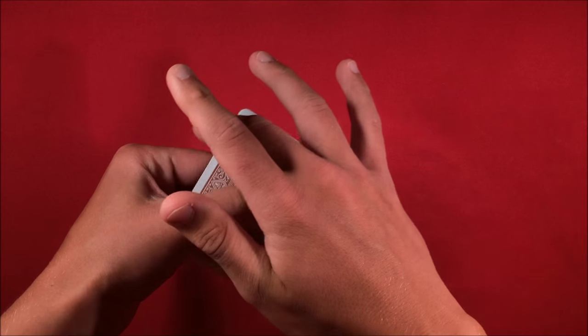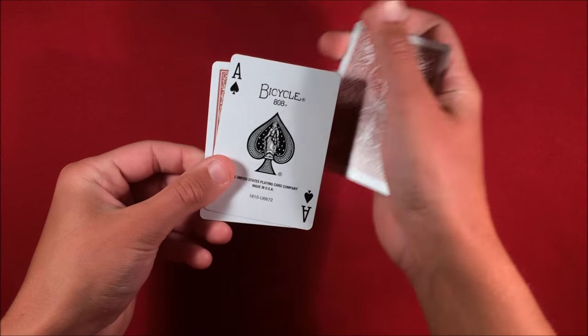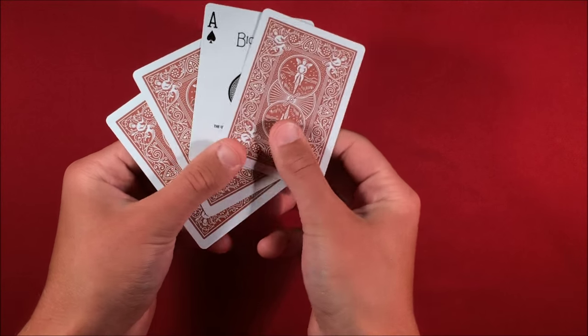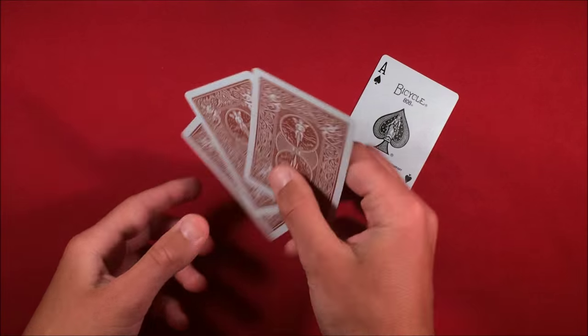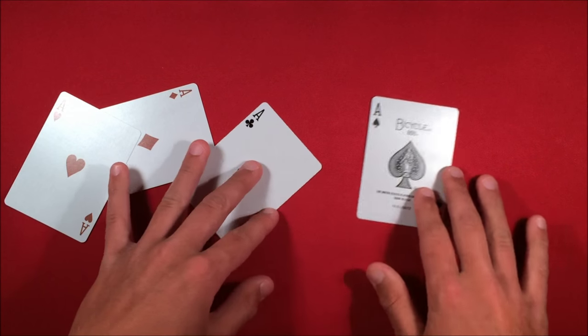Then say 'watch, I need to give this two twists.' You give it two twists, go into your normal count, and you have the ace of spades. Show the spectators that all the cards are face down except for one. This is a really cool, completely impromptu trick — I hope you guys like it, and as always, thanks for watching.